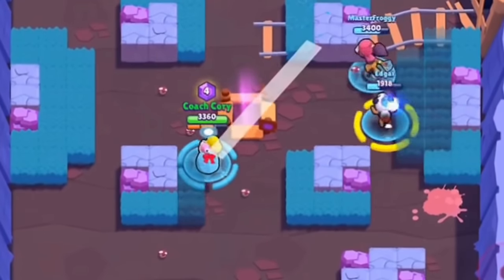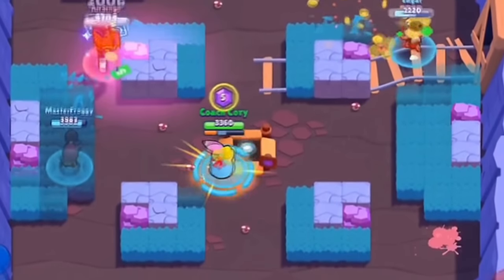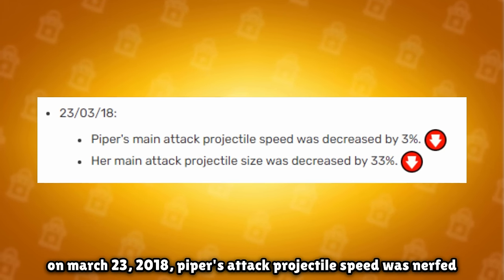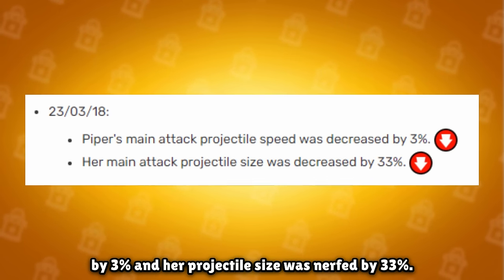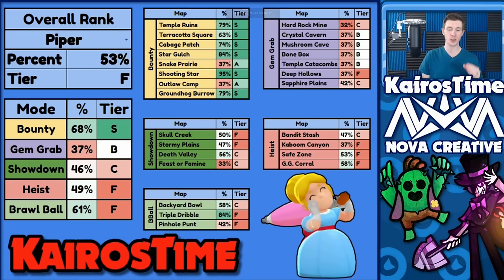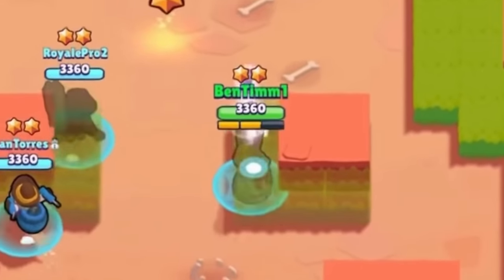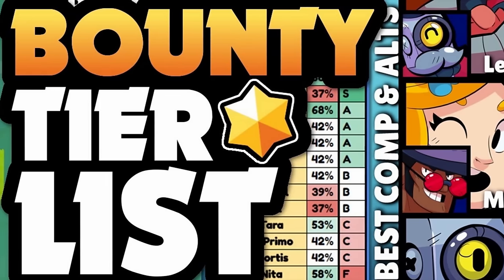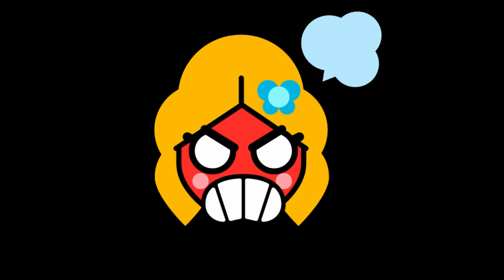The Brawl Stars devs quickly realized this and nerfed her just two days later. It's really interesting how Piper has had multiple periods of extreme dominance that only lasted a few days. On March 23rd, 2018, her attack projectile speed was nerfed by 3% and her projectile size was nerfed by 33%. She was no longer dominant, and her viability became isolated to Bounty, where she was a top brawler, but basically trash everywhere else.